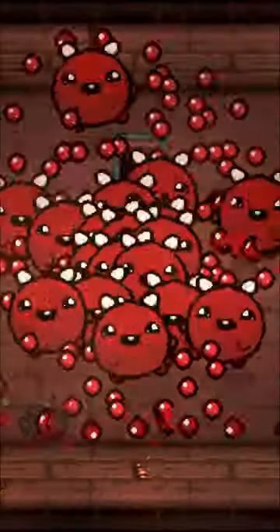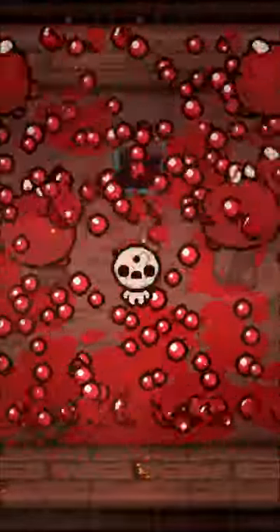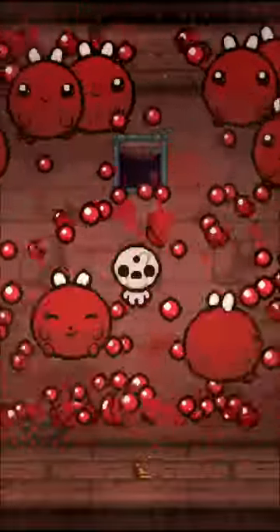Number 3: if the boss Baby Plum doesn't take damage for 30 seconds in a normal boss room, she flies away, leaving you with her flute as an item.